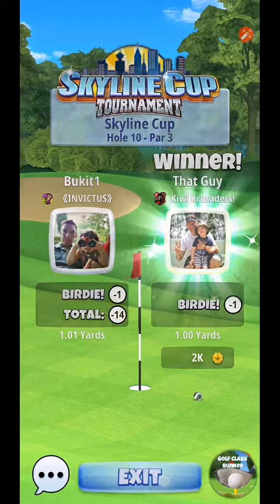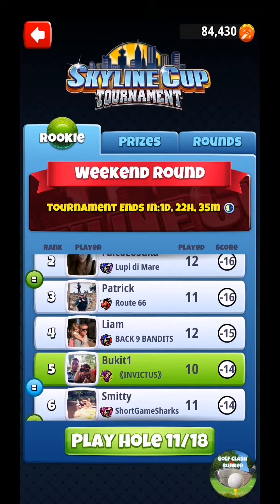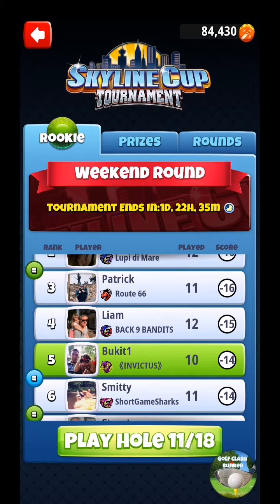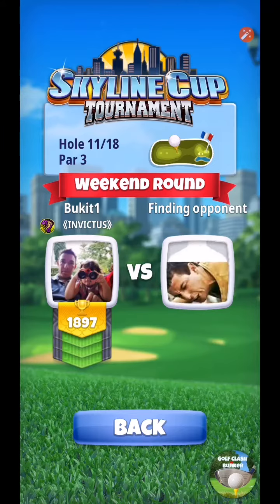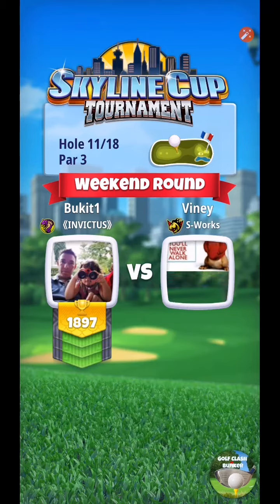Again, we are 14 under par and we're going to play hole 11 now. It leaves us in fifth position, but not really, because they have played more holes than me — I'm only at hole 10. So let's play hole 11, par 3 as expected — again, a Parc de Paris hole. It's a fairly simple hole with a bit of elevation. I'm just gonna go in and birdie this one and get out of there as fast as possible. Then move on to the next hole, which is a bit more interesting — hole number 12, which will be a par 5.